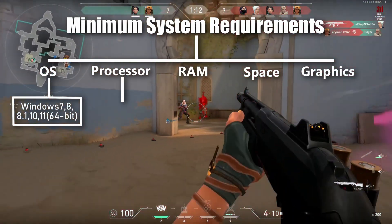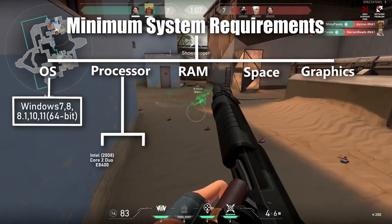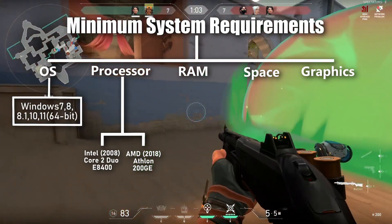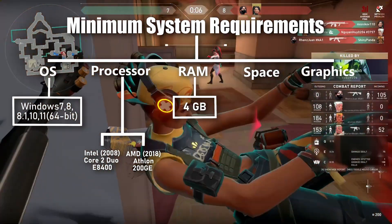You will need a processor from 2008 or newer to install this game, which means Intel Core 2 Duo E8400 or AMD Athlon 200GE will be a perfect example to begin with. At least 4 GB of RAM is required.